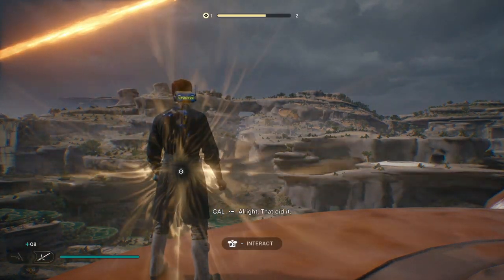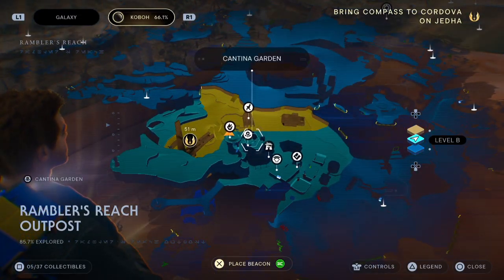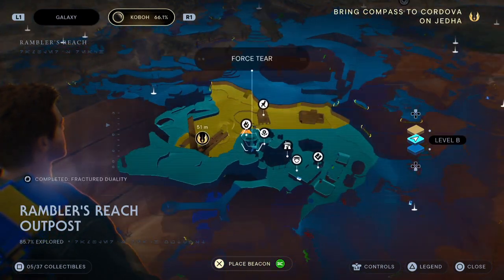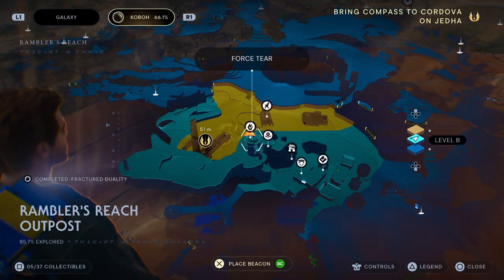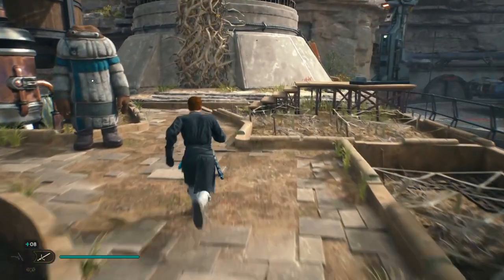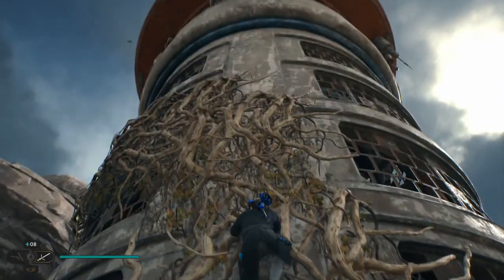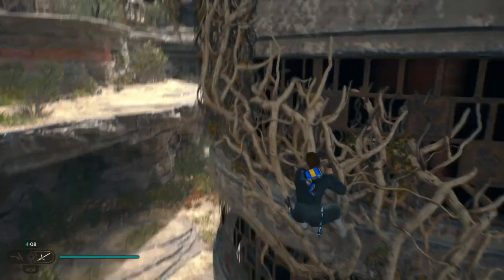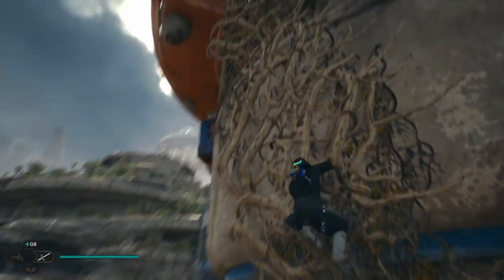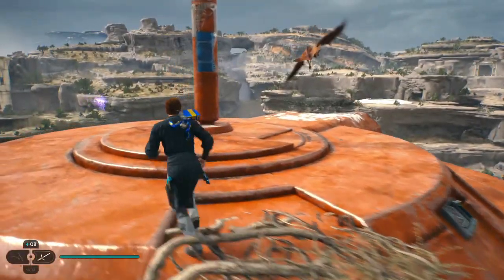Looking at the map, we're going to be on Koboh, and this is going to be really close to home. It's actually right near our cantina garden, right near the Mantis on top of our saloon — our cantina that we go to all the time, right on Koboh in Rambler's Reach. If you're on top of the building and you're in your garden, go towards that tower in the back and start climbing. Keep going all the way up to the top, and the force tear will be right in front of you as soon as you get up. I know I missed this when I first started looking around on top of my garden.